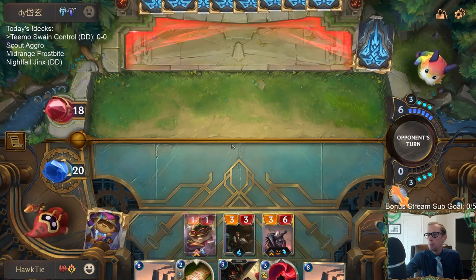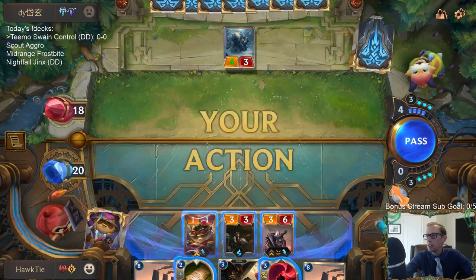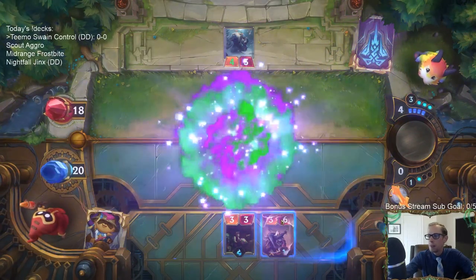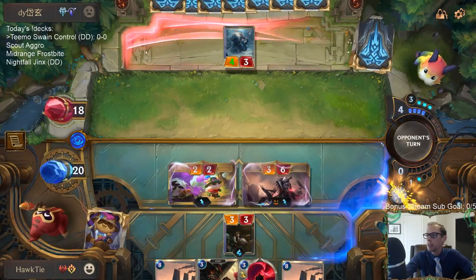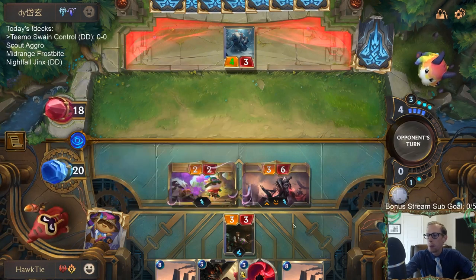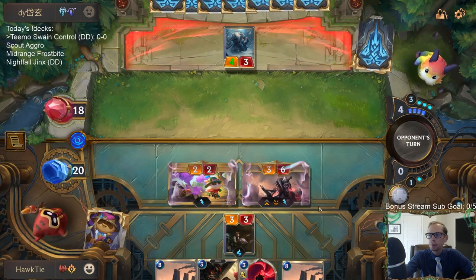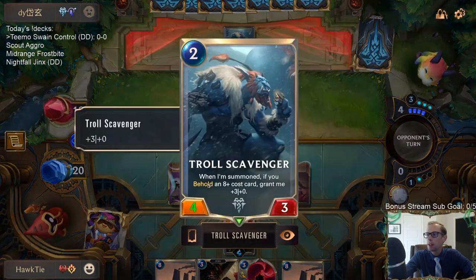Playing Swain — they could have had an Icequake, but I'd much rather have this. Didn't get punished by playing Swain first rather than waiting. I just didn't really want the Peddler to have the Sumpworks Map. Glad there's no Icequake — they do have some kind of eight-plus-cost card in hand.